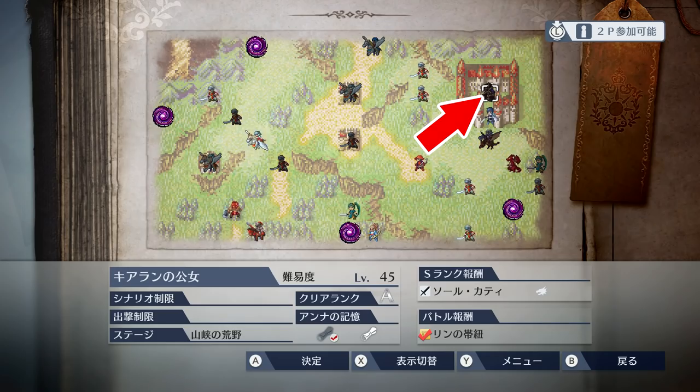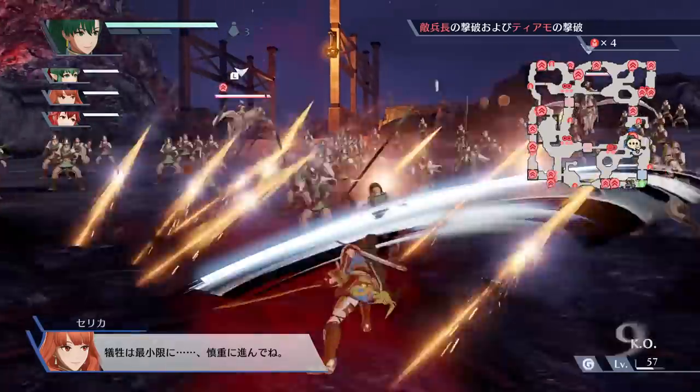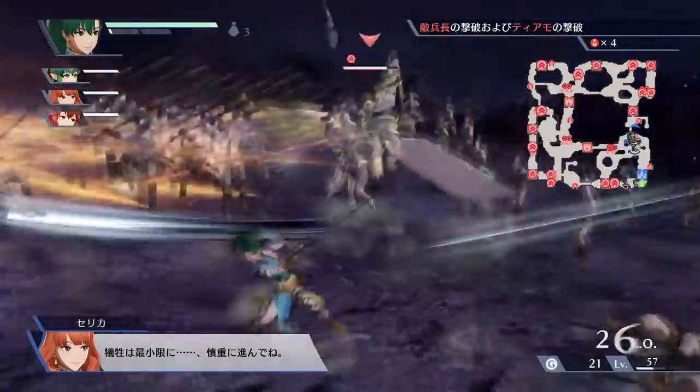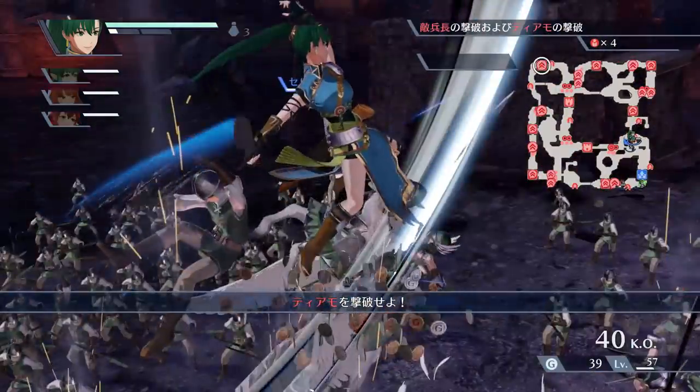Beat this level 45 challenge and you will be awarded with Lynne as a playable hero in all of Fire Emblem Warriors modes. Lynne uses a sword and has a very fast and aggressive style with a whole lot of momentum. She certainly is a great reward for the post game.